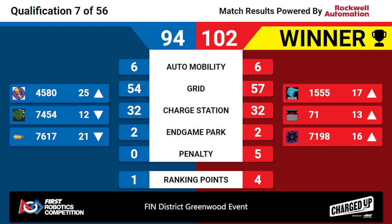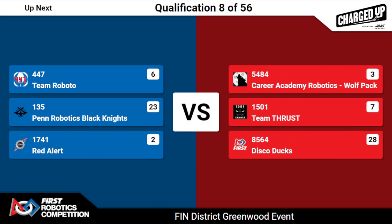With a big four ranking points — you know what that means, guys — it's a unicorn. Congratulations to the Red Alliance winning Quals Match 77 here at the Finn District Greenwood event. More robot action, back with you in a second.